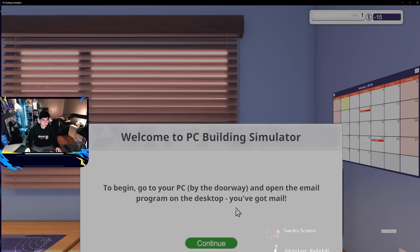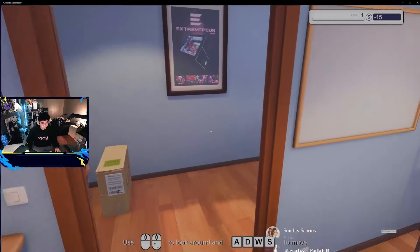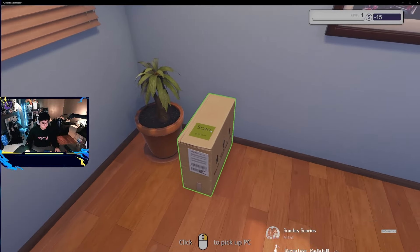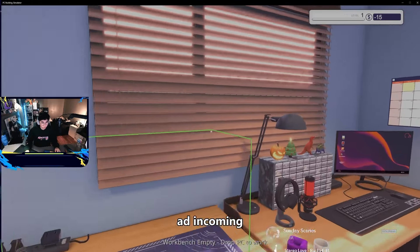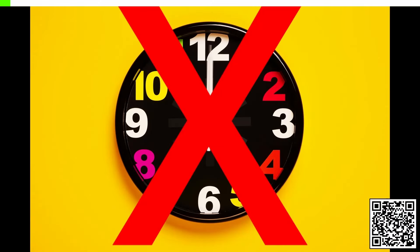To begin, go to your PC by the doorway and open the email program on the desktop. You've got mail. Okay, so it looks like some sort of first-person view. It says - I forgot what it said already.